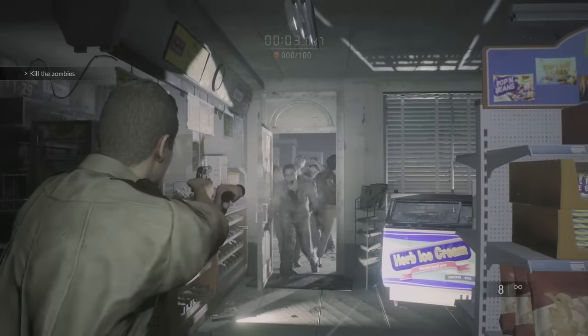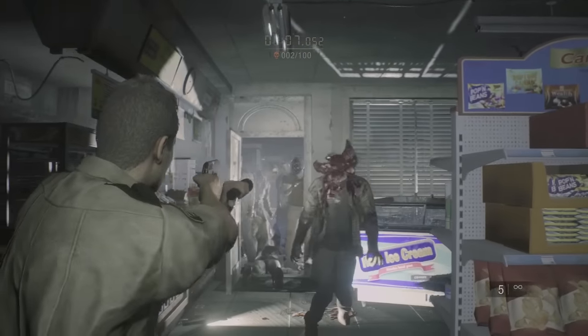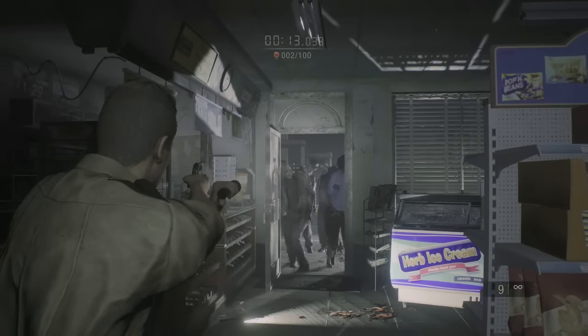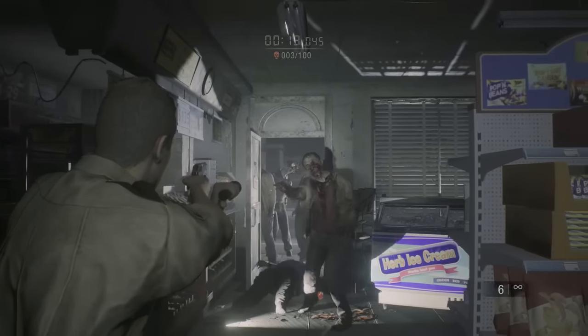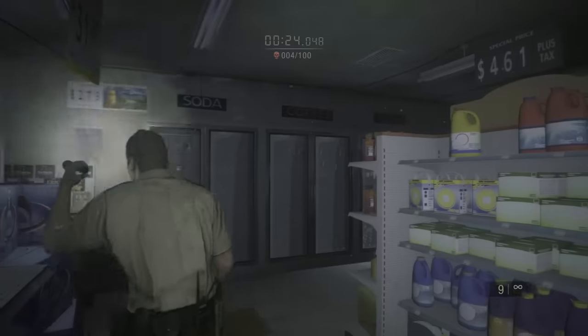The game starts with four zombies coming in the front door; they usually come in two at a time. A couple of shots will take them out. Reload after the first two go down, and the next two should come in. Sometimes it's random and they get stuck outside, or they'll run to the right or left, but these guys are low hit points — just make sure you don't get hit.